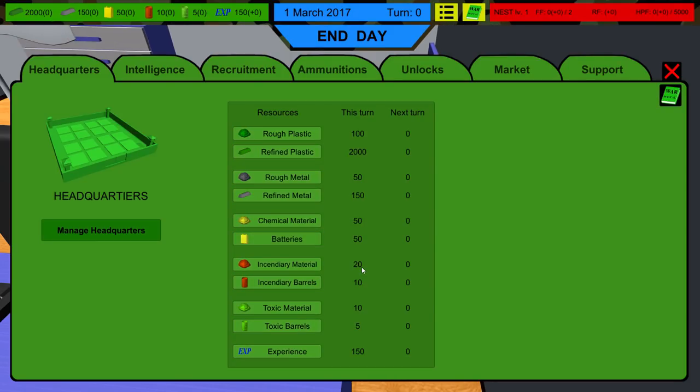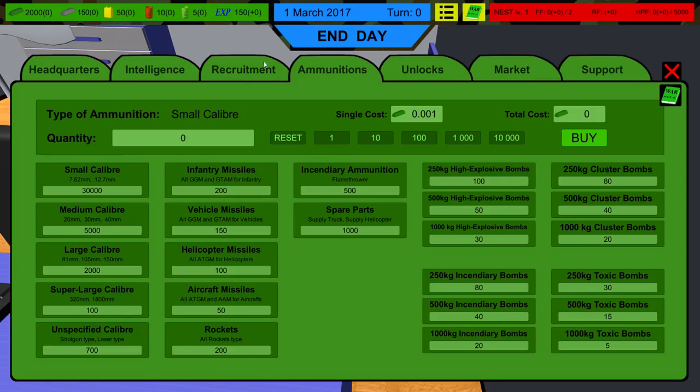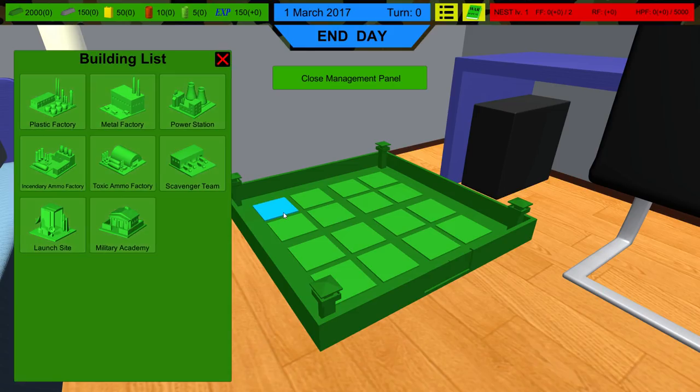You can move the camera all about — you move the camera with your mouse and then use the WASD keys to move around. There are no rotational keys I found for regular rotation, and you can lift up and down with the spacebar and shift key. Very unusual. Here's our army man camp — this is where the magic happens. You click on it and there are menus out the wazoo: Headquarters, Intelligence, Recruitment, Ammunition, and so on. The headquarters is where you begin to build buildings that produce stuff for your army.